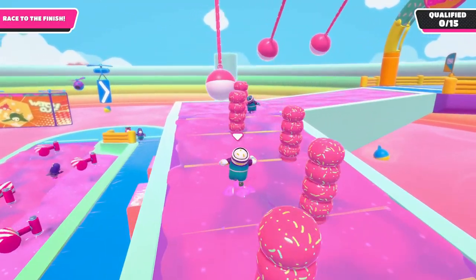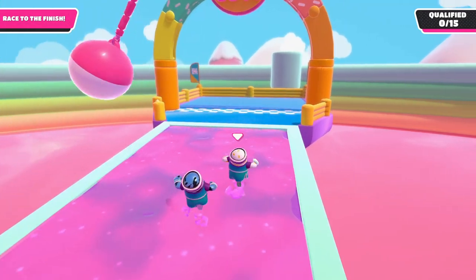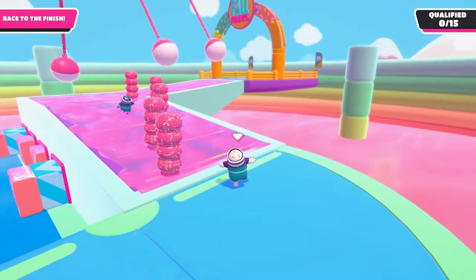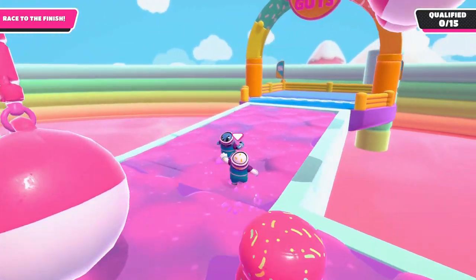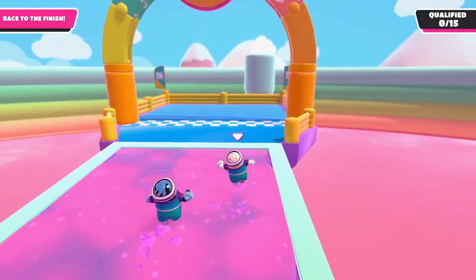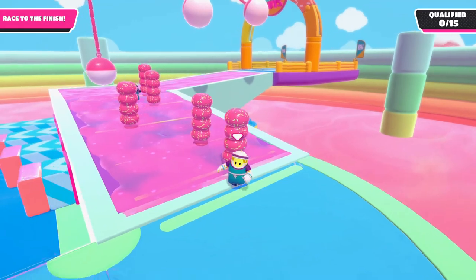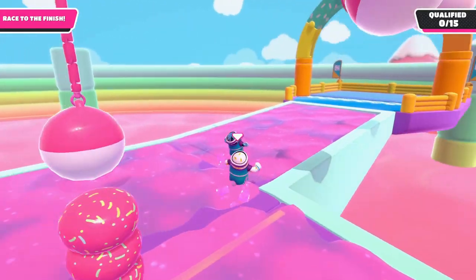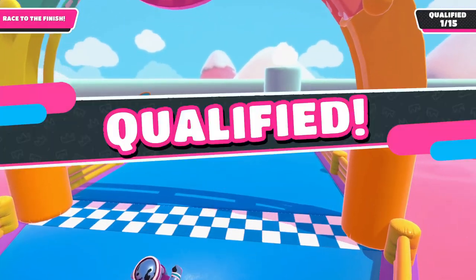Next up we have the slime trail. For this one, I just time everything and make my way through — it's all about timing. For the slime trail, make sure not to stay towards the edge. Try to stay in the middle as much as you can, because staying towards the edge increases the risk of getting pushed off the course.